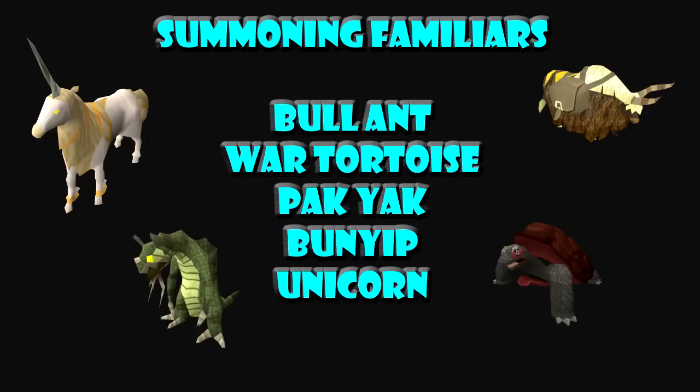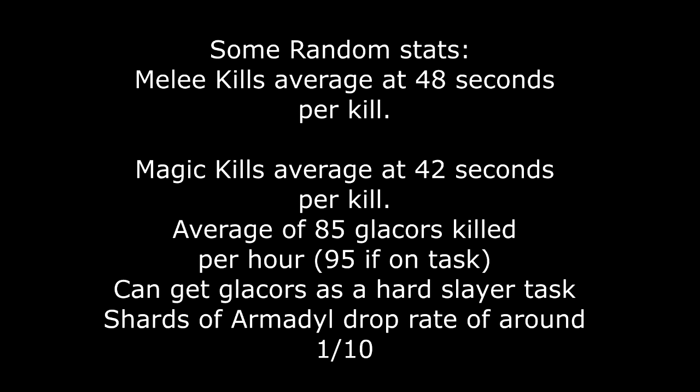You can use the bull ant which is around 42 summoning, the war tortoise which is around 67 summoning, and finally the best of the best — the pack yak which is around 96 summoning. Pick and choose, figure out whatever works best for you. If you don't have Armadyl robes use Mystic; if you've got Virtus, use Virtus. Whatever you've got.